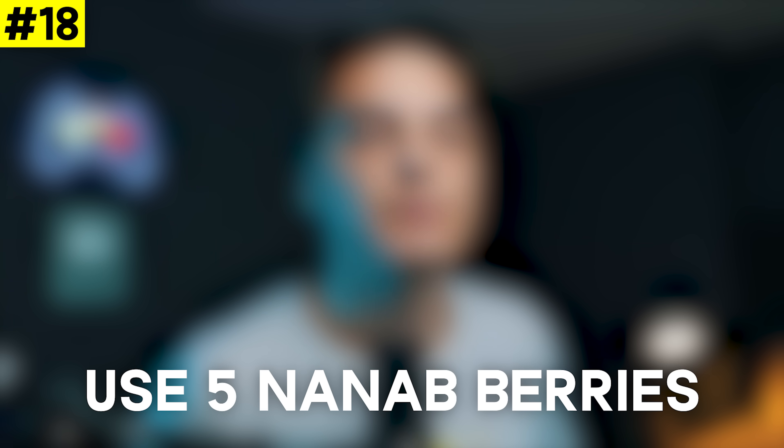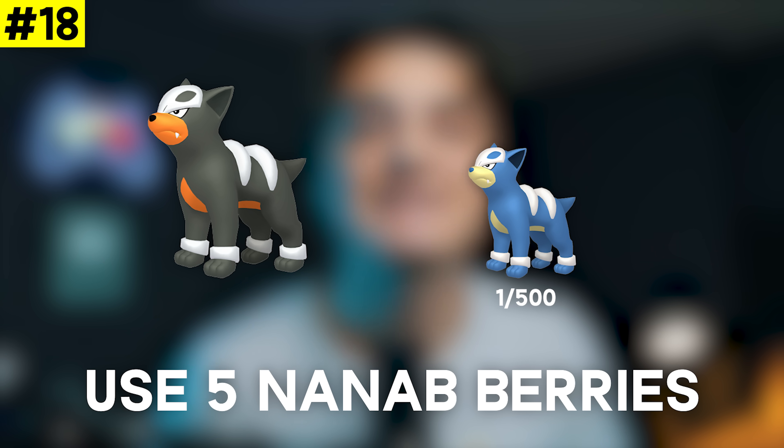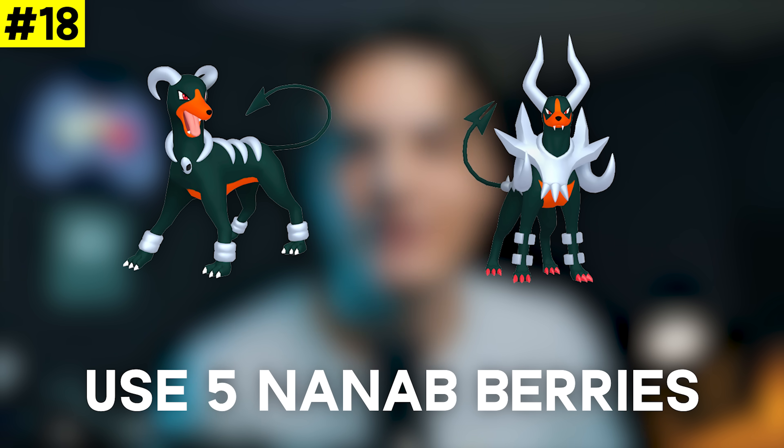We then have Use Five Nanab Berries to help catch Pokémon, which can get you either a Poochyena or a Houndour. We want to specifically look at the Houndour here because Houndour evolving into Houndoom is a great Mega Pokémon you want to have a good IV for.